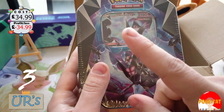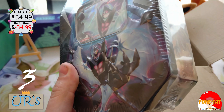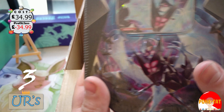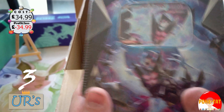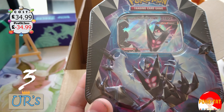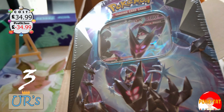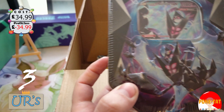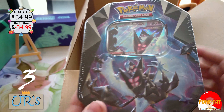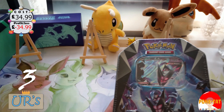Got a Necrozma tin — this was £35 by the way. Before we start doing prices, just need to say the prices come from Magic Madhouse, so they're not necessarily realistic. I know you can get cheaper on eBay or Chaos Cards, but that's where most of my stuff gets bought from, so it's kind of relevant to use that as a price guide. First off there is a Necrozma Dusk Wing tin.